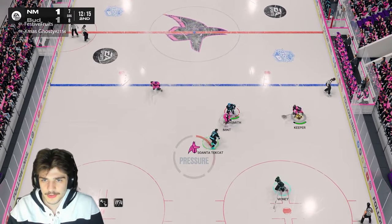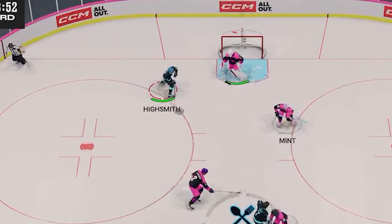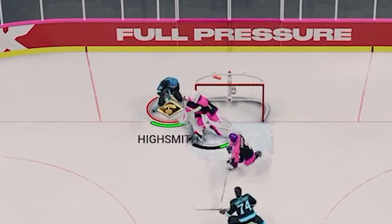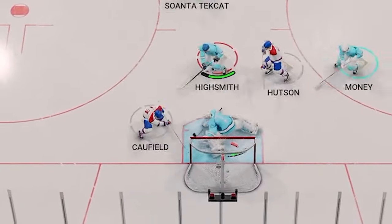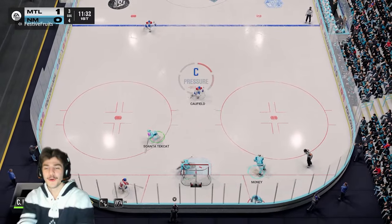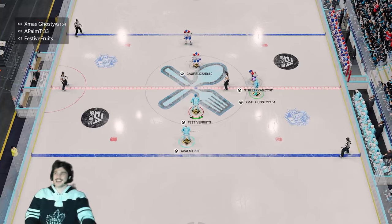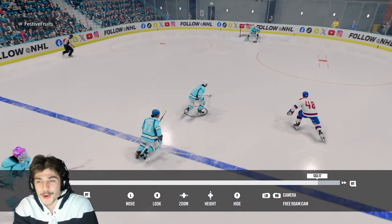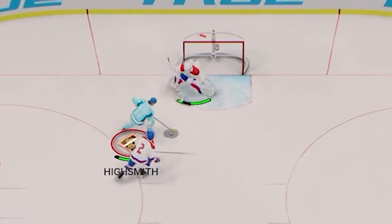During the gameplay, Rick makes some questionable defensive plays. There's some back-and-forth banter: 'Good recovery, Rick. Good rotation.' Then later, 'Rick, that was the worst angle I've ever seen.' One player drops their controller at a key moment, leading to some chaos on the ice, with both players reacting to the unfolding plays.